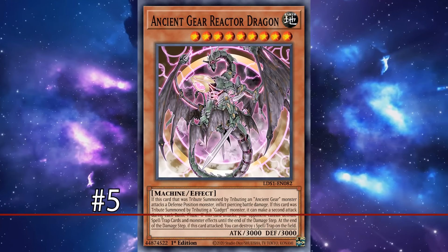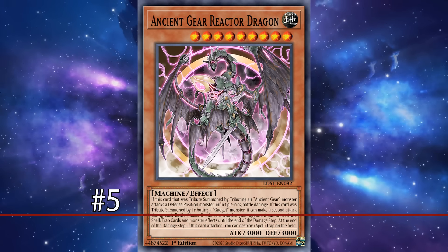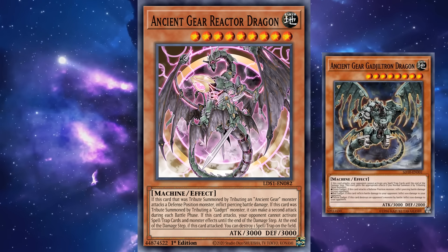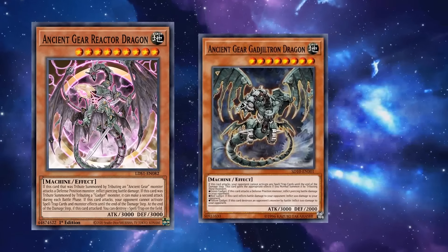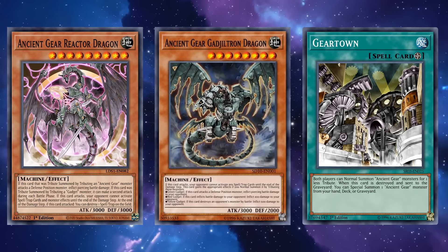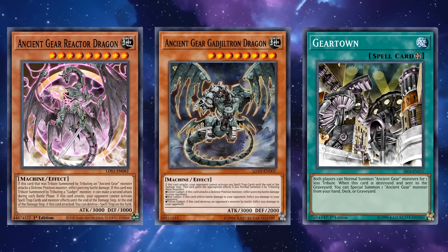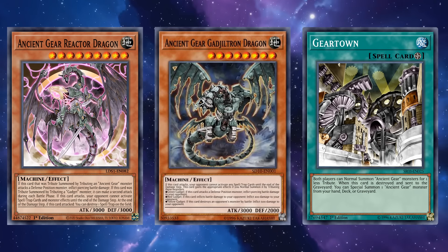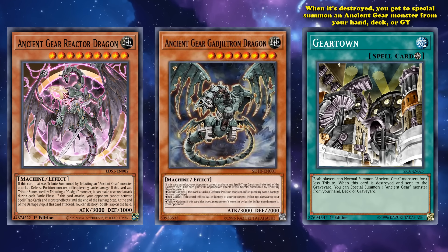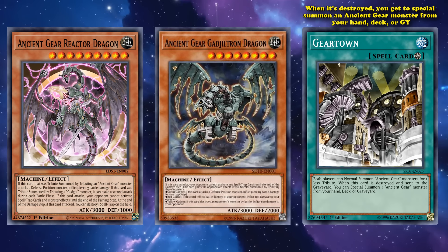At number 5, we have Ancient Gear Reactor Dragon. This card is the evolution of Ancient Gear Gadgetron Dragon, introduced in the second wave of Ancient Gear support alongside Gear Town. The original Ancient Gear Gadgetron Dragon was meant as the target to be special summoned with Gear Town's effect — the field spell card that when destroyed lets you special summon an Ancient Gear monster from your hand, deck, or graveyard.